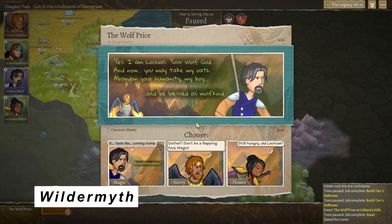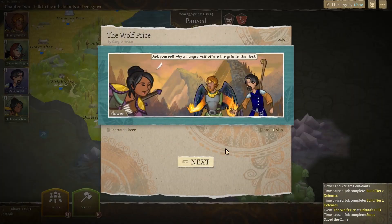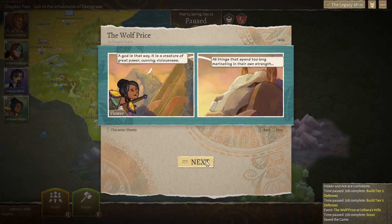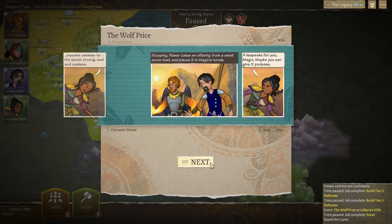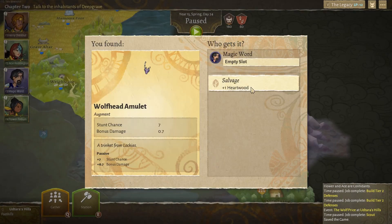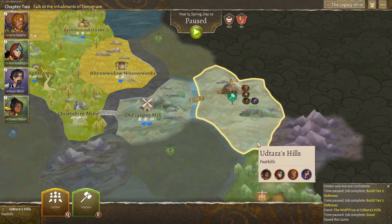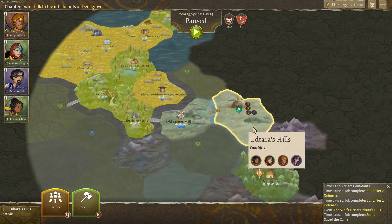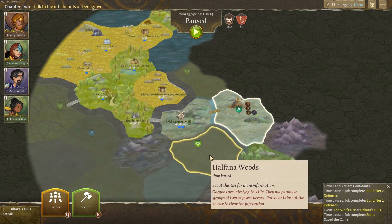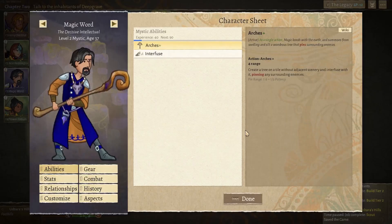Now on to Wildermyth. It's published by WorldWalk Games and Whisper Games, and developed by WorldWalk Games. How to describe Wildermyth? You know those choose your own adventure books? It's that, but in video game format. You can take control of heroes on scouting missions, discovering various things, and sometimes they'll want to go on side quests — little adventures where you can take other characters with you. These adventures develop the characters and become part of their character sheet and their history in that world.